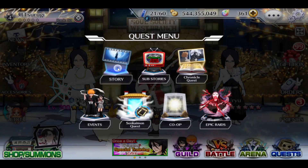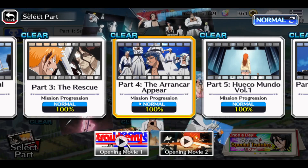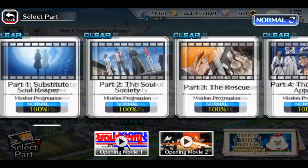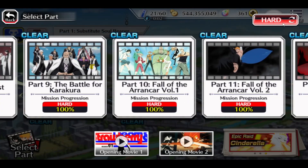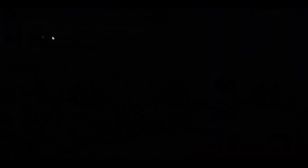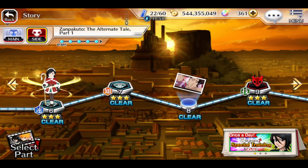First of all, if you haven't cleared the story mode, feel free to do so. This is an easy way to just get orbs. You have a lot of stories here, it's easy to do — you don't really need any specific hard characters or requirements. You have hard and easy mode as well; the hard mode is easy too. You have side stories, it's the same. You just play with a character or auto the missions.